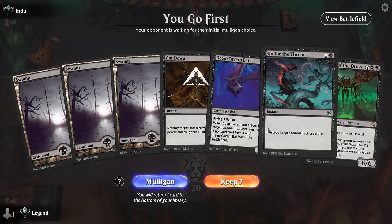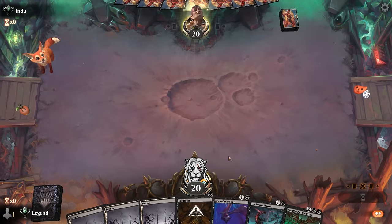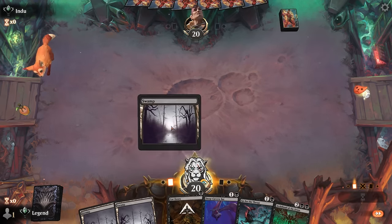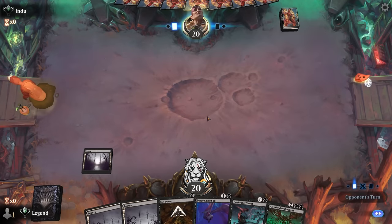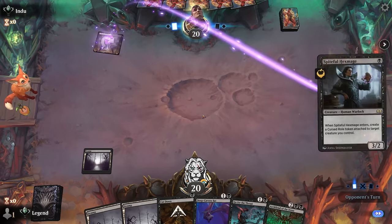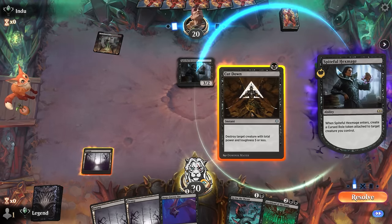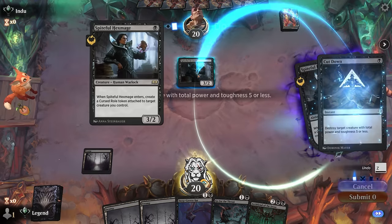Game three — we're on the play. This hand's pretty good against aggro specifically, with cheap removal into a large flying blocker. May not be quite as good against more midrange or control strategies, but the best-of-one meta is mostly dominated by aggro. Facing a red-black Hexmage — so it might be more of a sacrifice deck. I'll cut it down; makes use of our mana, and Slasher was an excellent pickup as well.